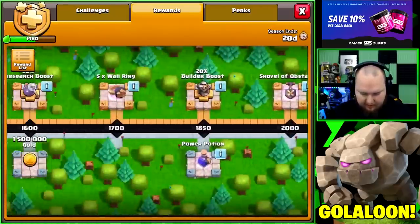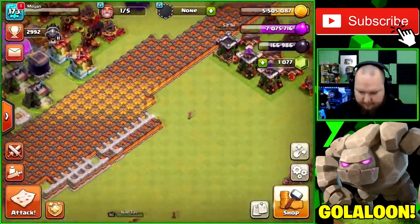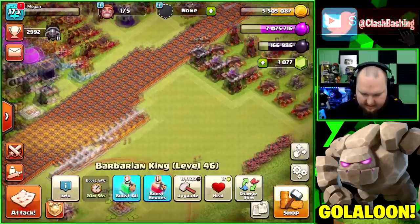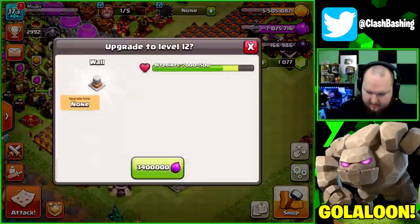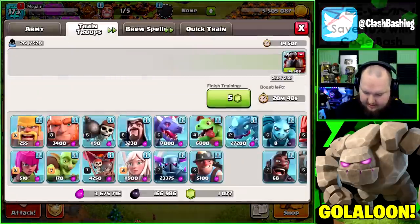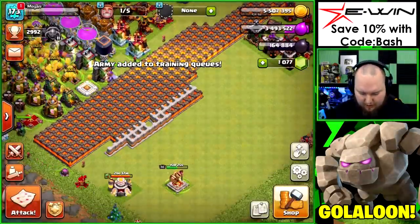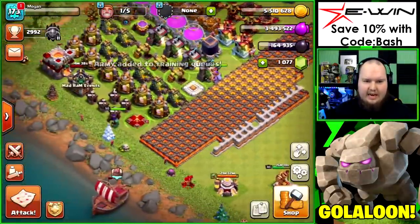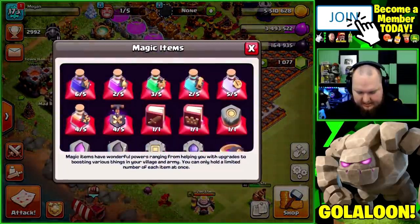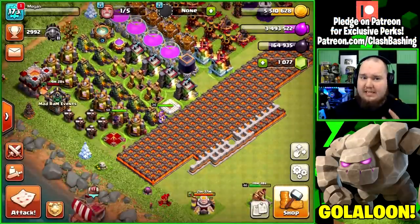We get a book of heroes — that's looking nice! I want to hit another raid or two before upgrading the king because I'm really enjoying this army right now. We've got 20 minutes on boost, so let's hit two more raids, then upgrade that king. I won't have a way to use the rune of dark elixir until he's done upgrading, so we'll wait on that one.